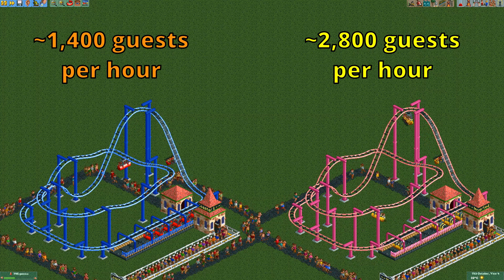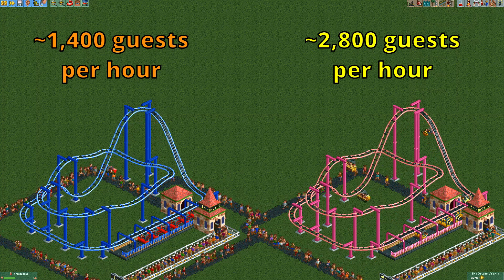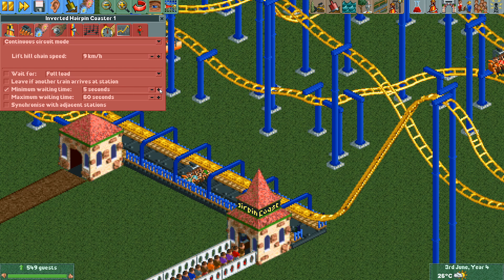This is quite a massive improvement just by changing one variable, but you do need to be careful with it. If you have a very long inverted hairpin coaster, a full car can catch up to an empty car. This is because the car itself is quite light, so the guests increase the weight by quite a lot proportionately, and heavier cars lose speed less quickly. You do need a very long track for this, and it's not nearly as extreme as on the mini suspended coaster, but it can still happen. You can prevent this by increasing the minimum waiting time or setting it to wait for full load.